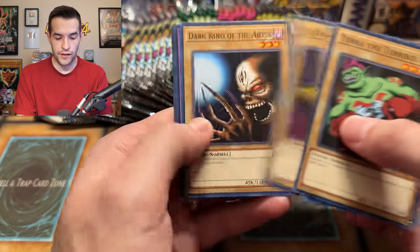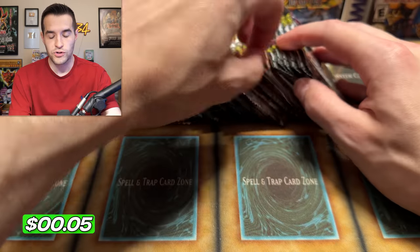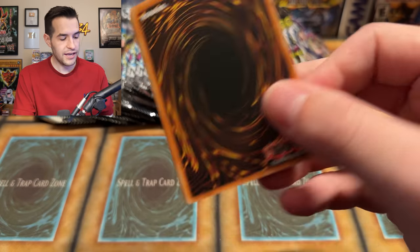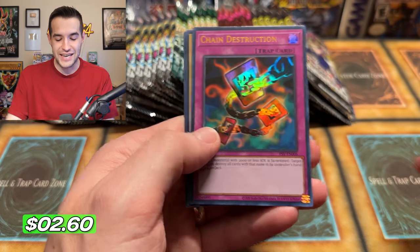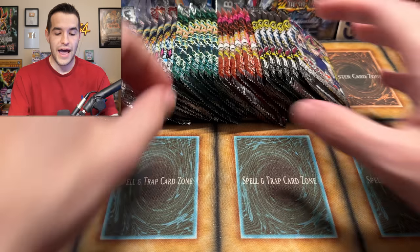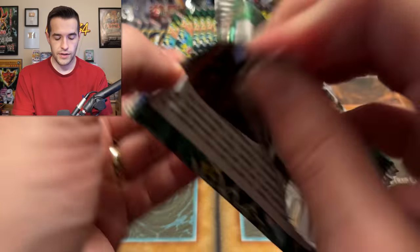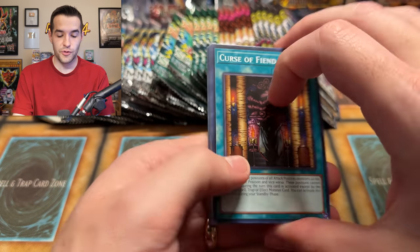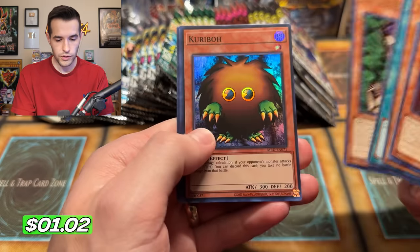Spell Ruler - I think we've now pulled two Ultras and one Secret out of here, so there shouldn't be too much left. Level and Nuzzler. Maybe you can get three like you can in some of the old school boxes sometimes. Metal Raiders - Illusionist Faceless Mage, Swords of Deep Sheeted. T-Moth - very sad. Tear the Terrible, LOB. Mammoth Graveyard, the Living Arrow card. Let's get something crazy to end it. Pharaoh's Servant - we got to believe. Steel O'Grogrado, Chain Destruction. So we did not pull another Ultra. Not a great PSV box to be honest.